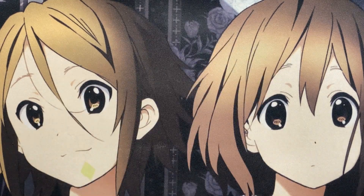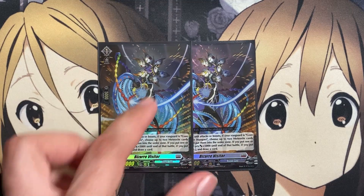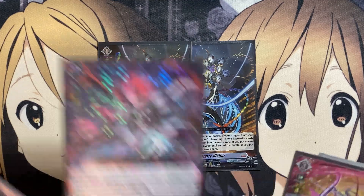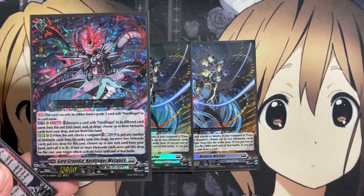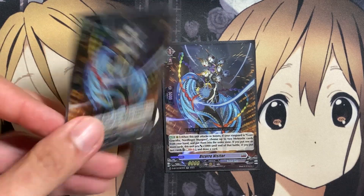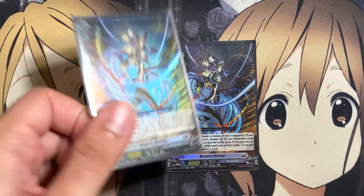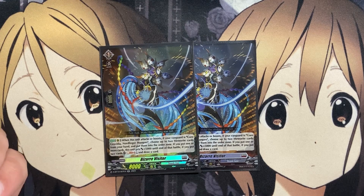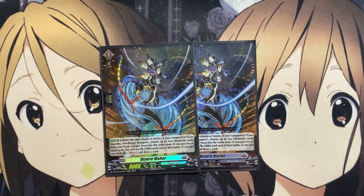For the grade ones, I'm running two copies of the new Bizarre Visitor. On rear guard, when this unit attacks or boosts, if your Vanguard is Gore Gravidia Nordlinger Mask, choose up to two meteorite cards from your hand and put them into the order zone. If you put one or more cards, it gets plus five until end of battle. If you put two or more, soul blast two and draw a card. It's the card you want to make use of with your Nordlinger Masks, since it will add three meteorites to your hand, being able to activate them when you attack or boost with your Bizarre Visitor. Only running two copies though — most of the time it's just a boosted power option, a good number of times being your Nordlinger Masks Vanguard.